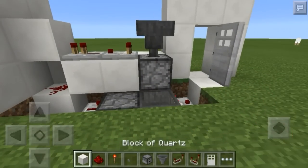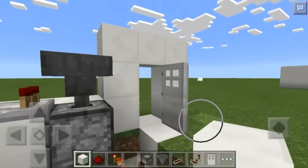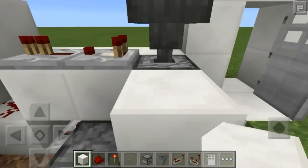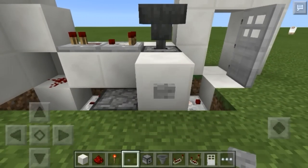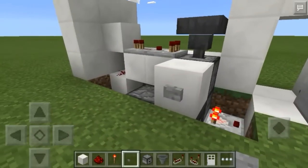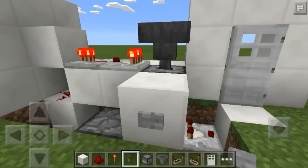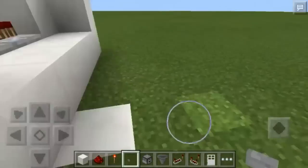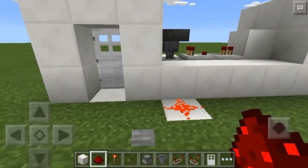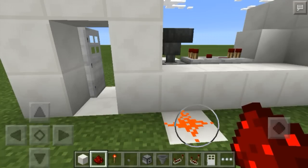That should be it. Now when you come in through the door, you're going to want a way to shut the door from the inside, so place a block here and put a button right on that block. Now if I press this it will shut the door, press it again and it opens it. If I place a redstone dust right here, it will toggle it shut and open as well.